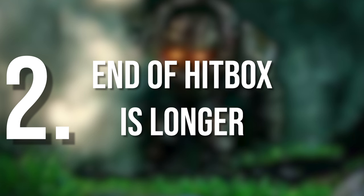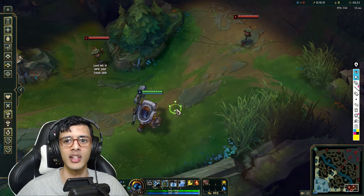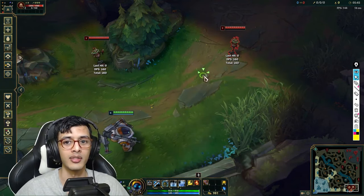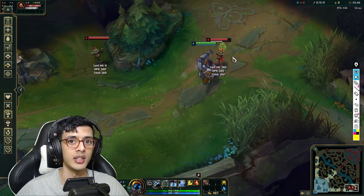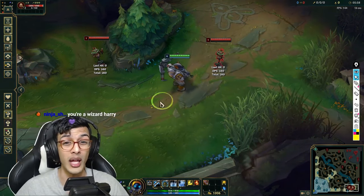Number two is actually the second part of number one: the end of your Q hitbox is actually longer than it looks. Learn your Q hitbox. If you are lacking length in real life, Nautilus can give you length in the game of League of Legends.